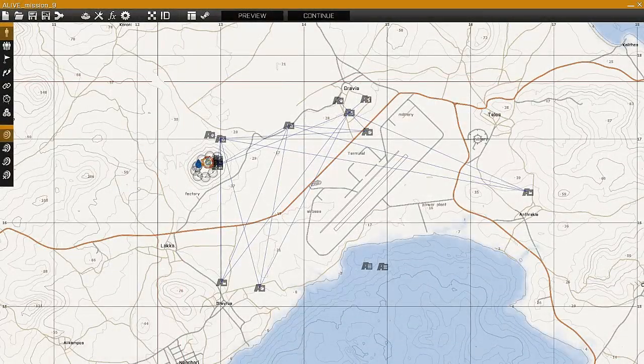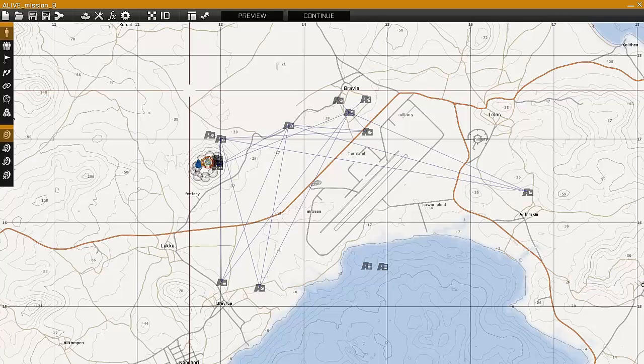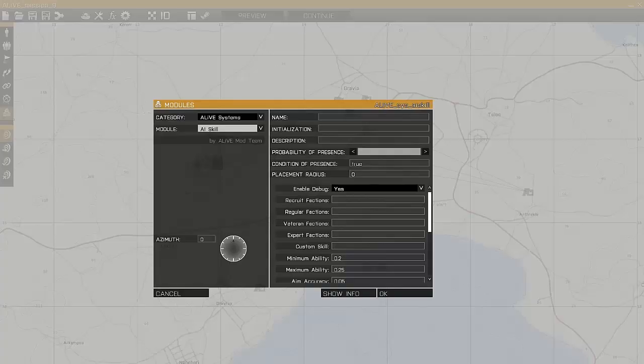G'day, it's RJ here from the Alive Dev Team and this is Episode 9 of the Simple Mission Tutorial. In this episode I'm just going to look at the remaining smaller modules and go through those one by one. The first one is the AI Skill Module.